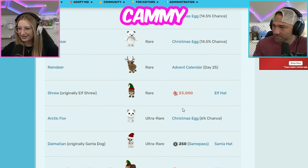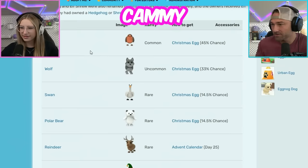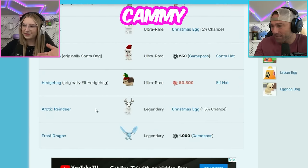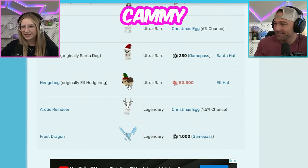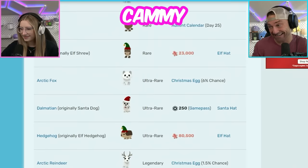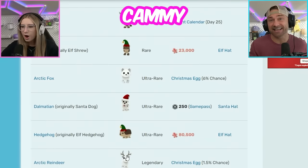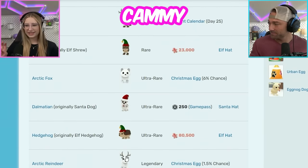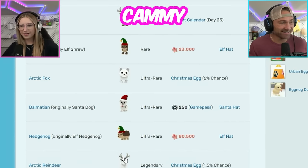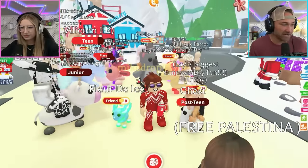We pulled up a list of all the pets from each update because obviously we can't remember them all. We have 2019 here - that was the best one, mostly because it's the original. They need to come back with like a hedgehog - maybe a Santa hedgehog - and then the Dalmatian, reindeer, and frost dragon. It's crazy how rare the hedgehog is now; it's got a lot of value. It was originally called an elf hedgehog, but they changed it so the hat would come off. Now it's just called a hedgehog.